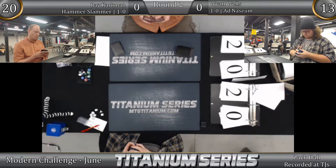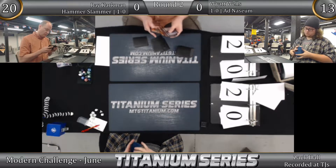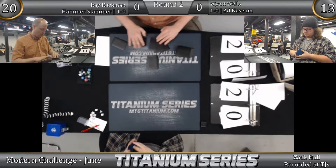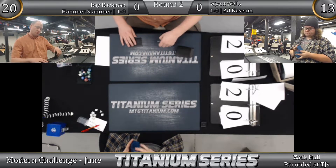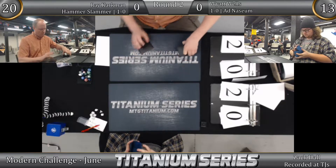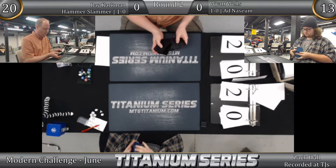I'm wondering who's advantaged after sideboarding, and I have to imagine it's still Ray. Wyatt's sideboard is great against most red decks — he has Leyline of Sanctity to buy a ton of time — but it's not good against this red deck, because this deck is not targeting him. It's not casting Boros Charm or Temur Battle Rage. It's casting lock pieces. He has one Echoing Truth, one Patrician's Scorn, some random one-offs, but no hand removal, no counterspells.